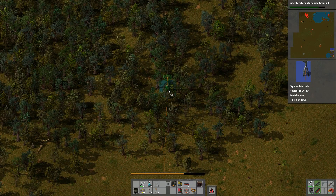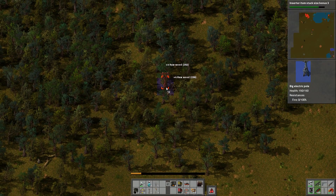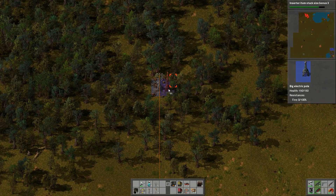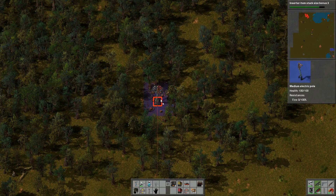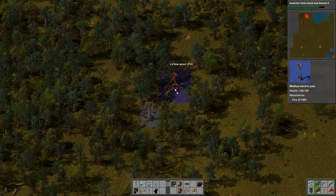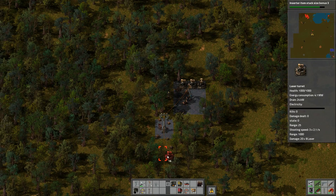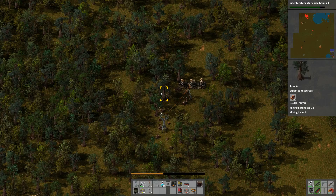Yeah, that's fine. Let's get rid of some of these trees — I like having nice straight lines, makes everything look much nicer. Is it worth going straight on here? Let's use some of our grenades. Do we still have them? Nope, we don't. Okay, never mind.